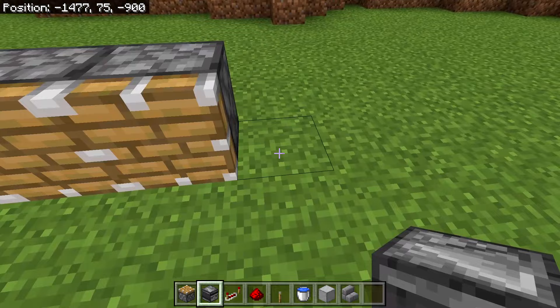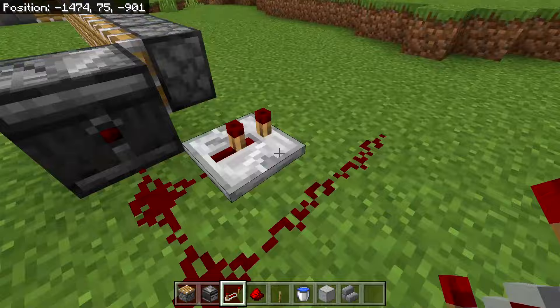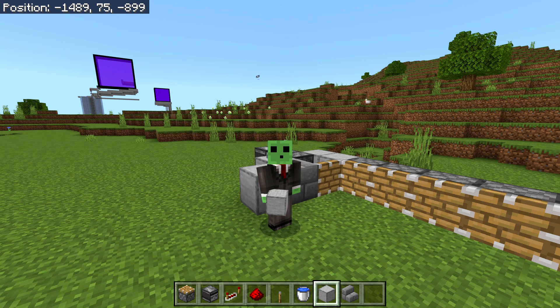Place an observer here with the little face looking outwards, then place two redstone dusts going out from this observer and two going back. Place a repeater here on two ticks, then another repeater here, leave this empty, then place 13 redstone dusts going from this repeater to the end of the piston line. Test this by placing a block here — if the pistons go outward, you've done it correctly. That completes the first part of the farm.